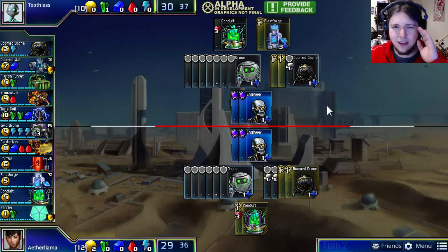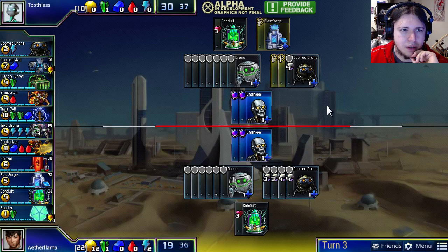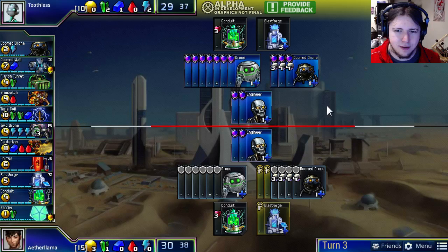Aether Llama immediately slaps down a double Doom Drone Conduit and passes the turn back. Toothless goes for a Blast Forge, setting himself up for a quick Tesla Coil. A remarkably quick turn 3 Tesla Coil could come out here — you can't really turn 3 Tesla Coil in many sets, except when there's something like Doom Drone to give you that economic boost and not let you fall too far behind.